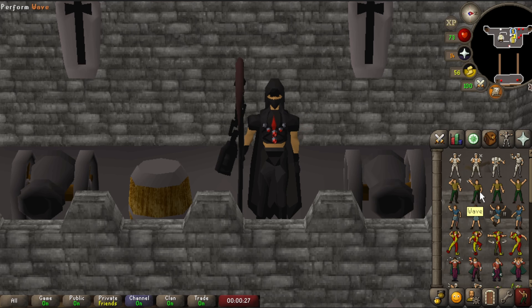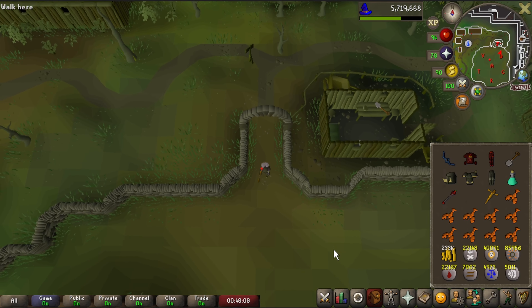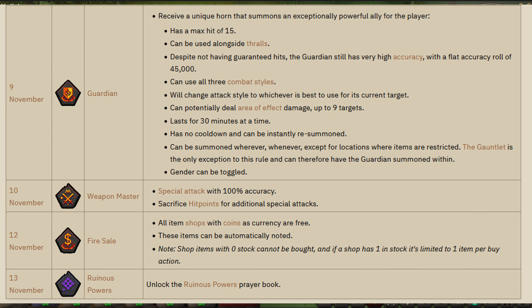Hello all you beautiful people and welcome to today's daily relic update. Today we'll be looking at the four most recent relics that have been announced: the Guardian Relic, the Weapon Master Relic, the Firesail Relic, and the Ruinous Power Relic.